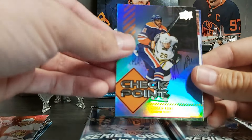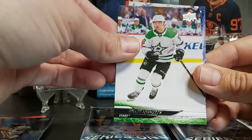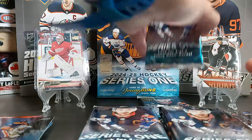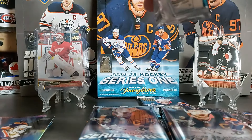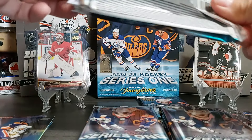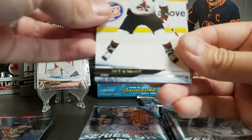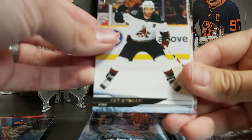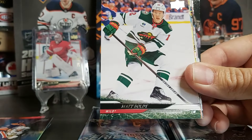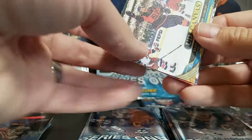A Gaming SP of Sam Reinhardt, then a checkpoint of Evander Kane — foil card. Marco Rossi, Tristan Luneau, Wyatt Johnston, Jordan Binnington. In a box you'll also get four UD Canvas, three Young Gun Renewed, one silver outburst, and one serial numbered or SSP card. Silver outbursts are one in 15 packs; Young Gun silver outbursts are one in 60 packs. Nick Schmaltz, Joel Villandre, Connor McDavid, Matt Boldy, UD Canvas Brock Nelson — nice design this year.